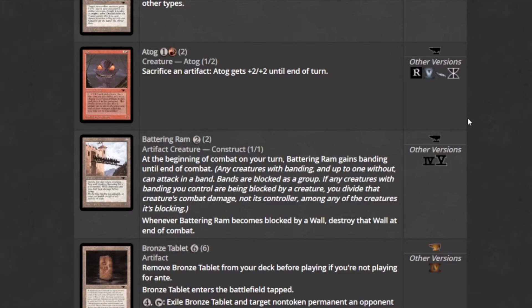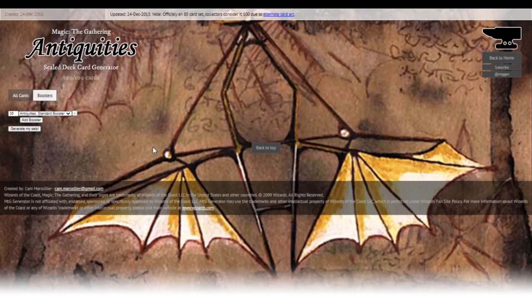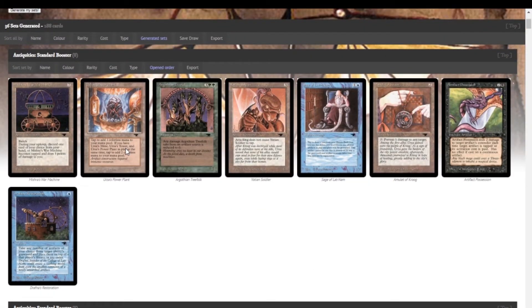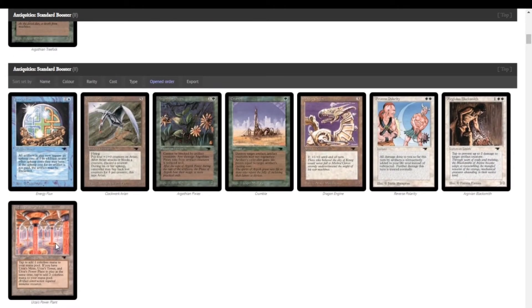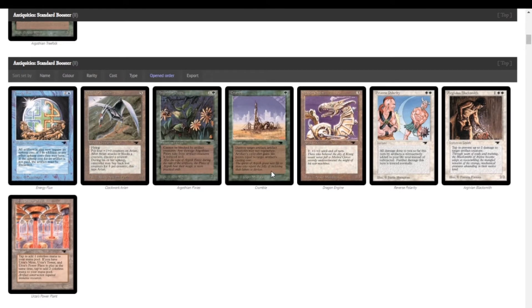I want to do something more fun than just normal beatdown. 36 Antiquities booster packs — let's see what we can get. Right off the bat we got Urza's Power Plant, very good to see that. We want the Tron. We got an Ornithopter — very good, I want a lot of these. There's another Power Plant, one more card closer to Tron, and also Crumble, very good for destroying artifacts.